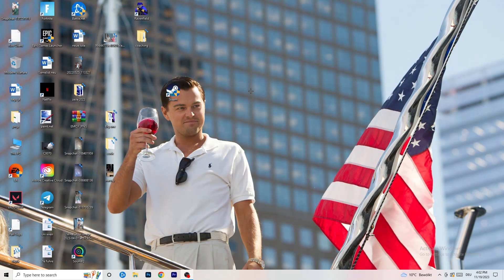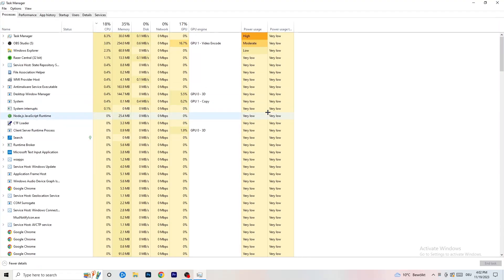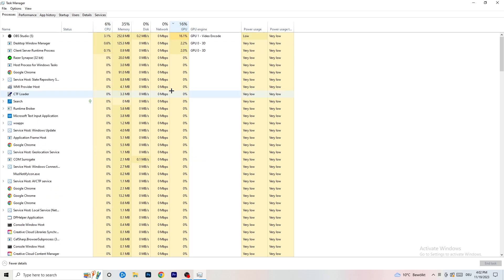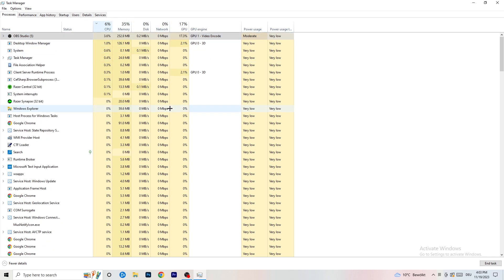Next, right-click your taskbar and click Task Manager. Once it opens, go to the Processes tab. You can see CPU and GPU usage there. Click on GPU first and end every task in the background or applications that is using too much GPU that you don't need. For example, Razer Synapse or anything taking too much GPU — right-click it and click End Task. Once done with GPU, do the same for CPU.